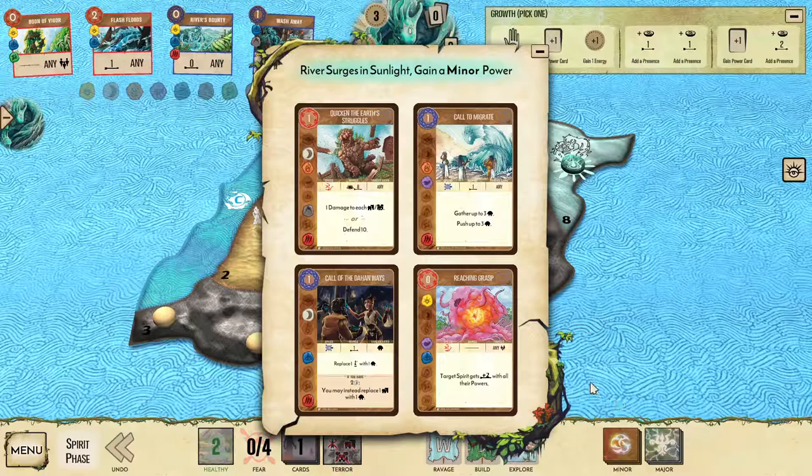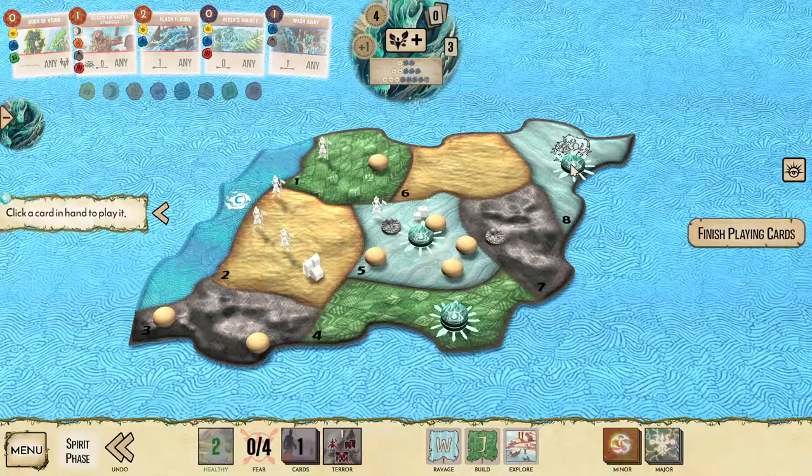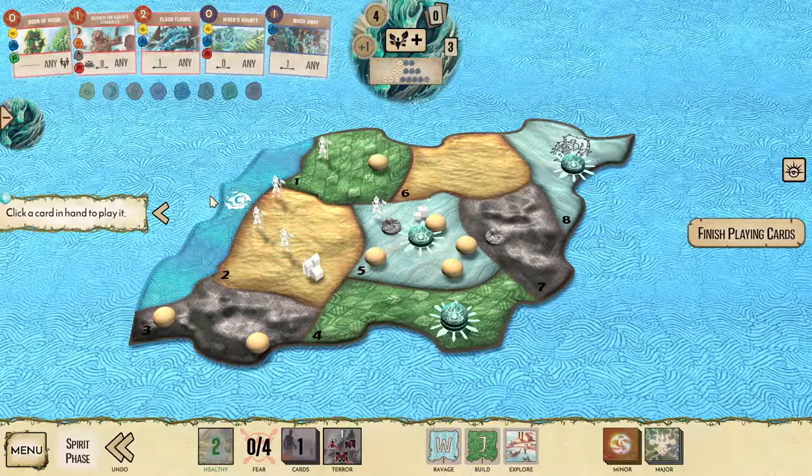So I'm going to reclaim cards and gain a minor power — and I got exactly what I was looking for. Let's talk through all of these: Call to Migrate is usually not the most useful power — gathering and pushing three Dahan can be powerful but isn't very frequently useful. Reaching Grasp has good elements for us with sun and water, and plus range can be really nice, but it's not what we want in this situation. Call of the Dahan Ways is one of my favorite powers — I love making more Dahan, especially when I can get rid of invaders while doing it, and it does have a water element. But Quicken the Earth Struggles has Defend 10 at a Sacred Site, which is exactly what we need right now. It's a particularly good power on River because we get Sacred Sites in the Wetlands and tend to have one or two good places to target it.